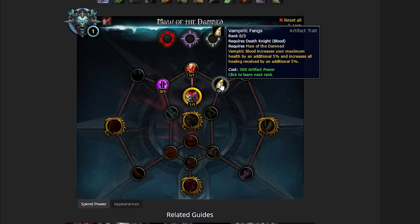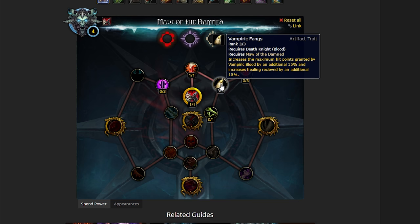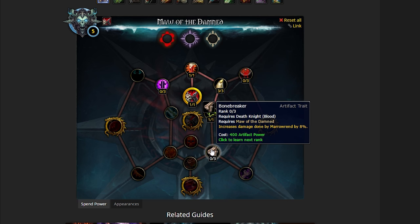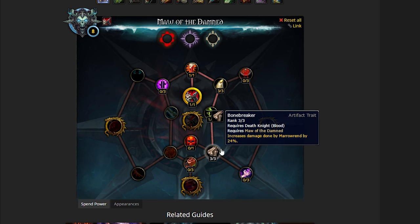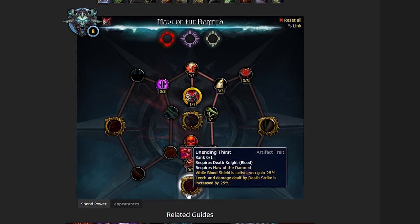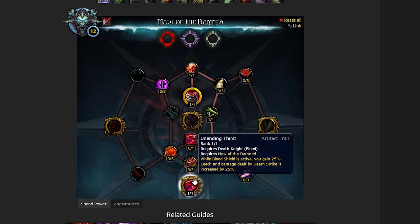Vampiric Fangs — this is great. It increases your maximum health by 5% and increases all healing received by an additional 5%. You're going to have really high uptime on Vampiric Blood, so this is a cool talent. Rattling Bones: Marrowrend has a 30% chance to generate an additional charge of Bone Shield — so instead of 3 you get 4. This is obviously great since you want to keep stacks between 5, 6, or 7 if you're playing optimally. If you get an extra Bone Shield charge, it's great — take it. Bone Breaker increases damage done by Marrowrend — largely uninteresting, but you take it anyway because you've got to take the path. And finally, because we're working down towards Unending Thirst, we're taking All-Consuming Rot. We unlocked it.